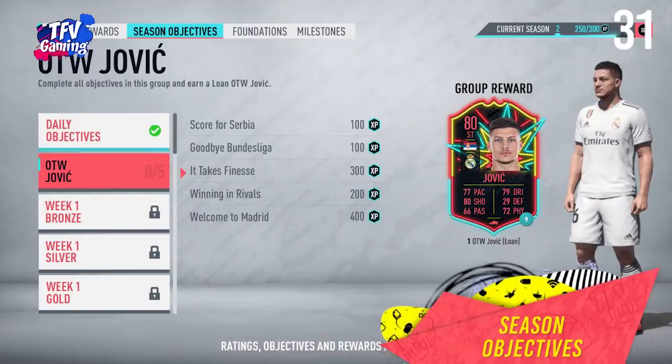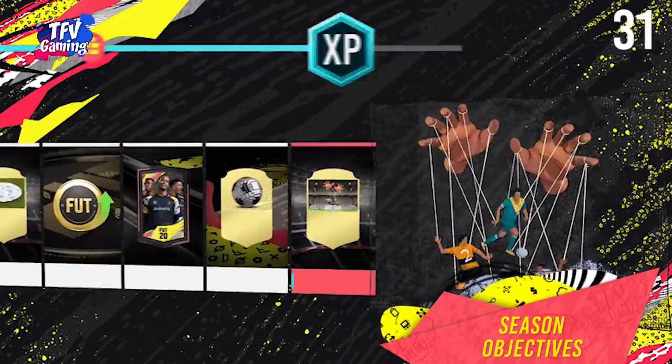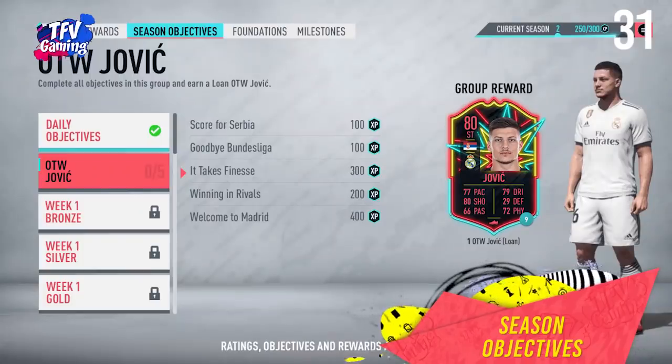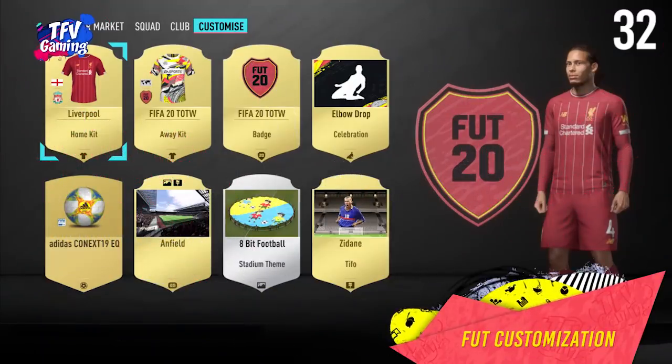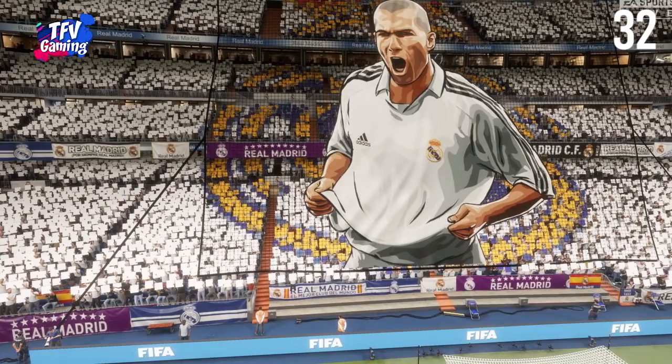Season objectives. There are new season objectives that you can complete inside Ultimate Team this year, helping you earn rewards and unlock customizations for your club. Ultimate Team customization: FIFA 20 takes things to the next level with 8 customization options by adding new stadium themes, banners, custom balls, new crests, and even celebrations that you can customize for your own club.